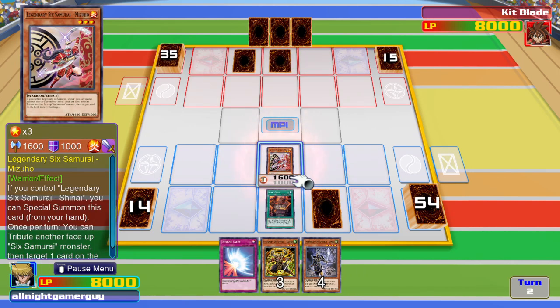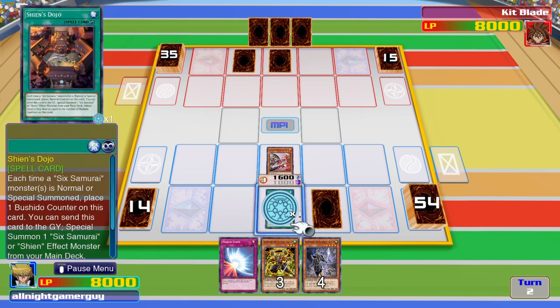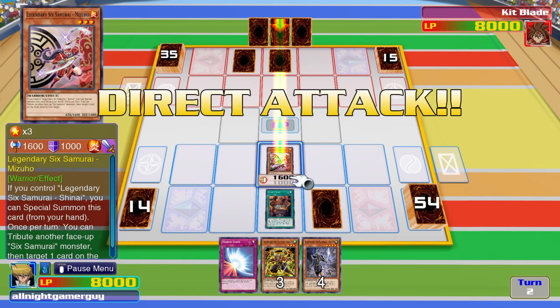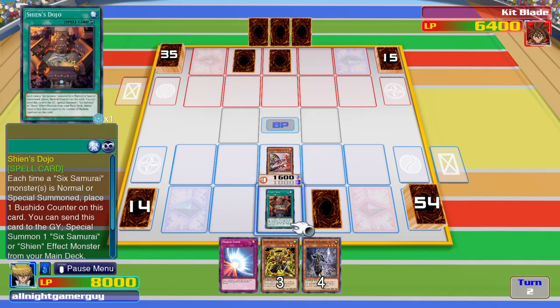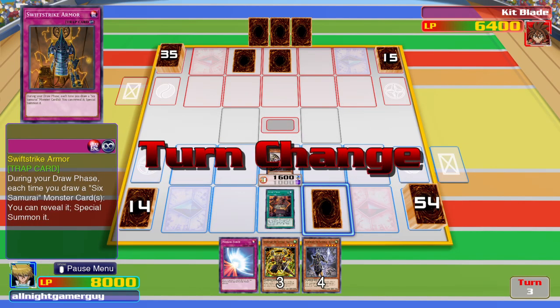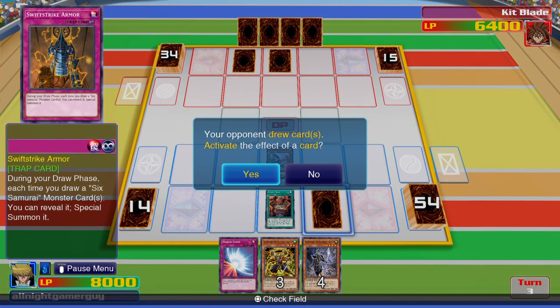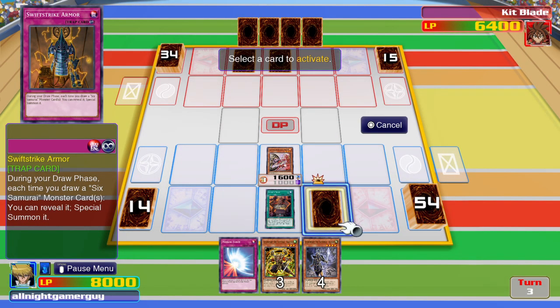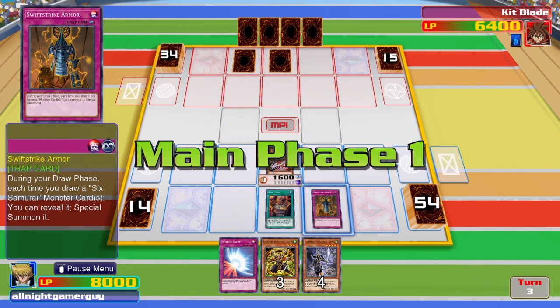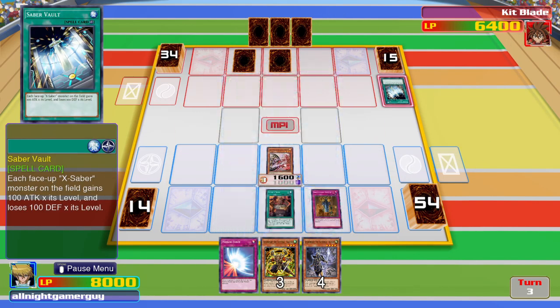I think I'll just summon a Legendary 6th Samurai. If something does happen, there we go. Took damage. I activate Shinkaku armor.